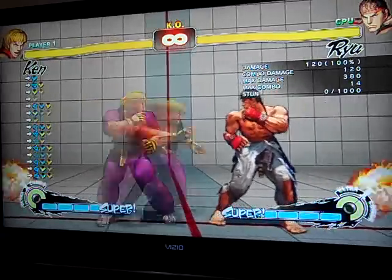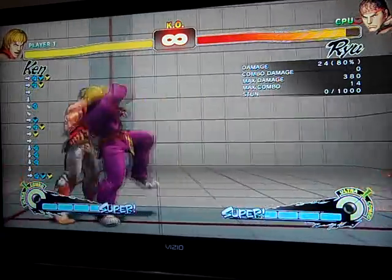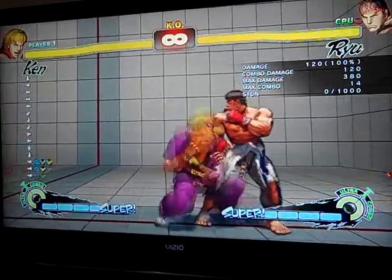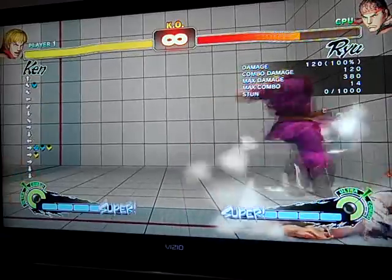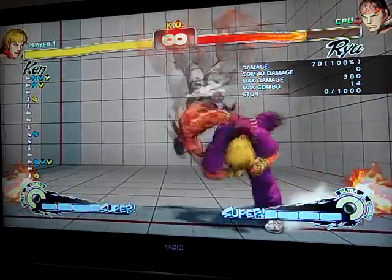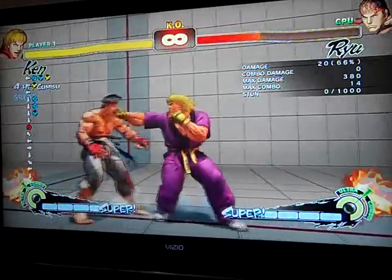As you can see, I still botch it every once in a while. There's a lot of setups. Some of my favorite setups — maybe do an SRK combo, and when he wakes up, Kara Throw them. A couple of Crouching Strongs, Kara Throw. Jumping Crouch, jab jab, Kara Throw.